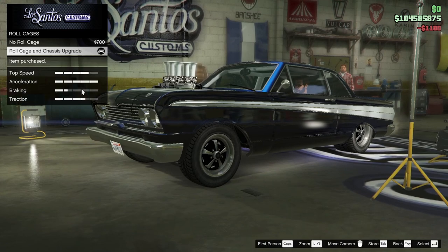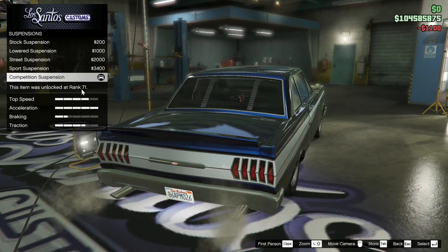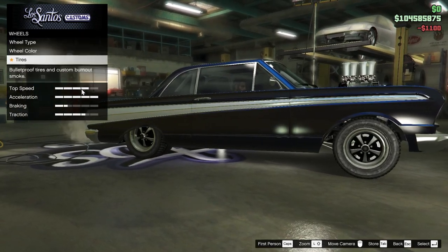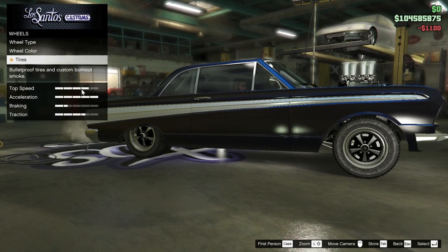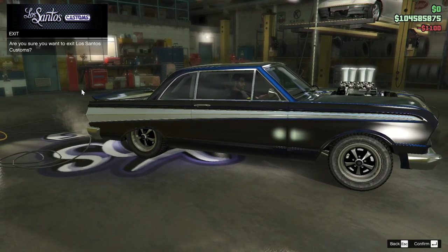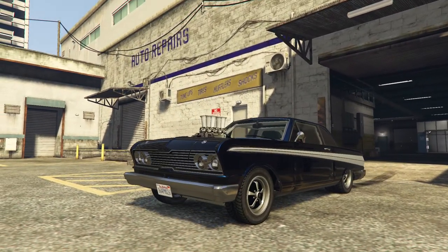Roll cage — yeah, we might as well. Spoiler — it's got the drag wing already. Already slammed. Tires, probably bulletproof — I'd keep those wheels anyway. Windows, we've already got the light smoke. All right, so now we fix this thing up to where I'm happy with it.